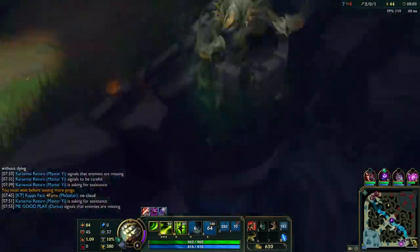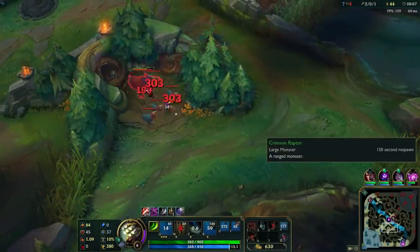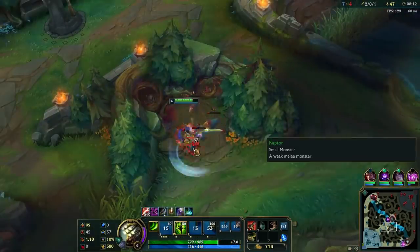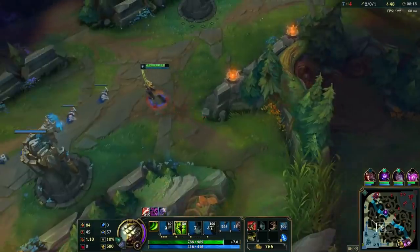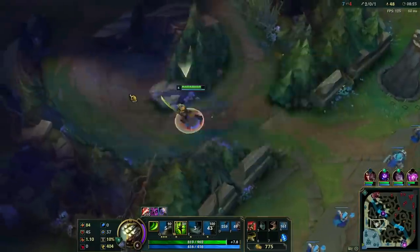Just ran on her. Pretty much I just wait for her to use her knock away and then I just Q her. I could have dodged as well because of my movement speed, but I just have no fear going on her. She wins so hard until I'm six, but once I'm six I can just do as I please and it feels great - it feels fucking amazing.